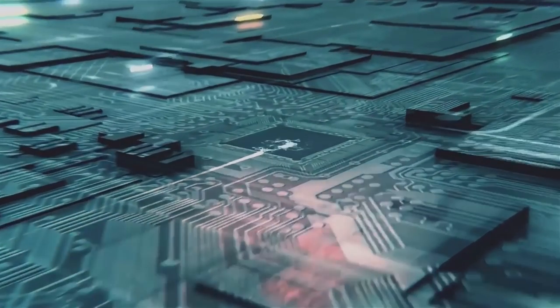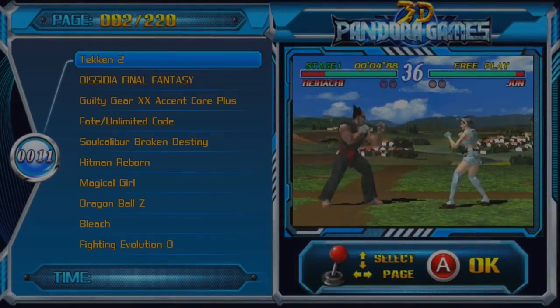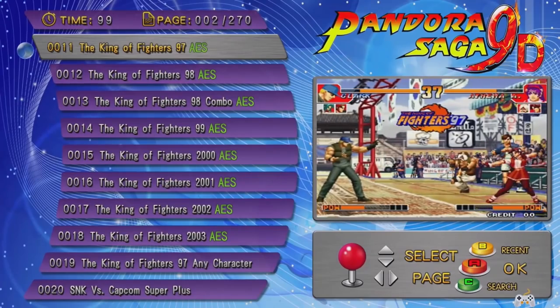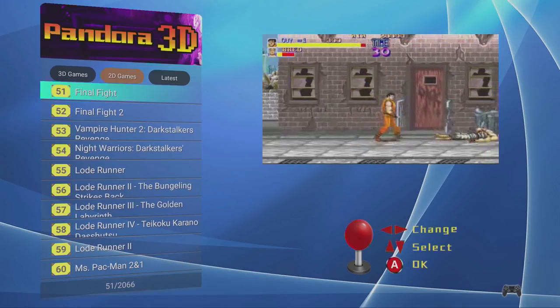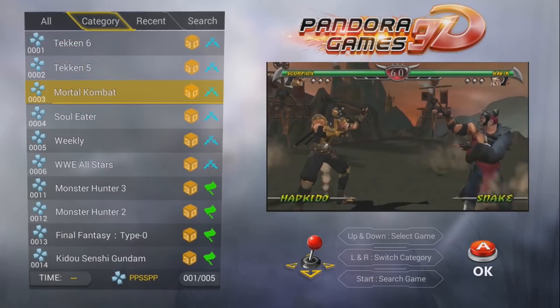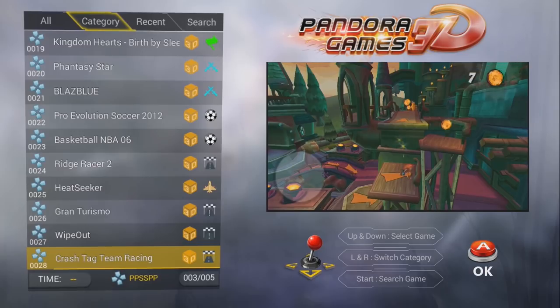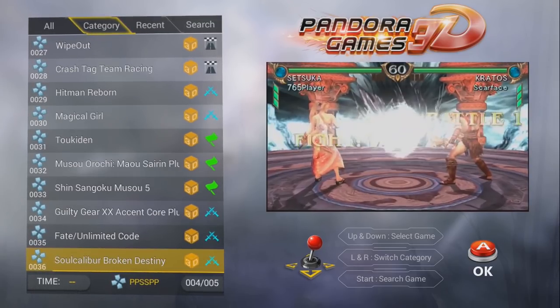Let's talk about the software, which is very interesting. Looking at all the Pandora Boxes I've reviewed, there are quite some differences in software — the layout, how it looks, and how it plays. We have Pandora Heroes, Pandora Key, Pandora Saga, and Pandora Box. Forget those names. With older versions like the Key and Pandora Box 5, we have very old menus with no search function and a lot of flaws. But with the latest editions like the Pandora Games 3D, there's a very nice fancy menu, quick load, quick save, and a search option — that's what you need to look out for.